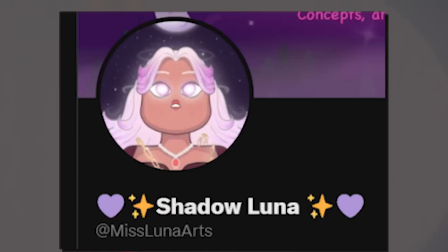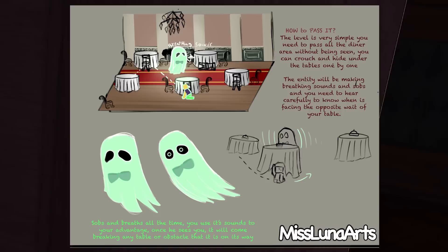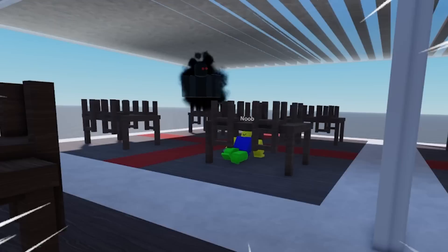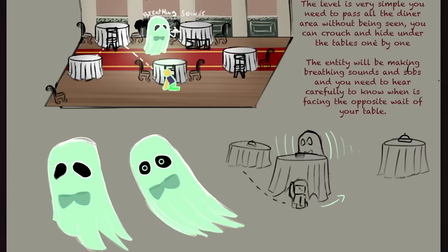Number 3: Dining Room. This is another well-done concept by Miss Luna Arts. Since the developers are looking to expand and add more rooms such as the infirmary for the first 100 rooms, she also had the idea of adding a grand dining hall to the hotel, which sounds like an amazing idea especially for the hotel. In order to pass this one, you have to cross the dining area without being seen by the entity, as only one or possibly two players can hide underneath a table at a time near various tables.